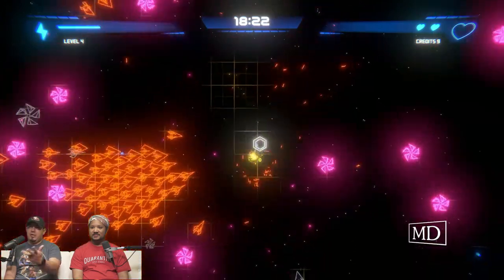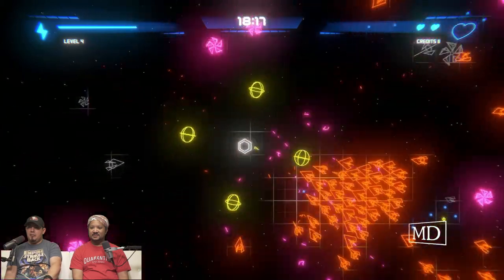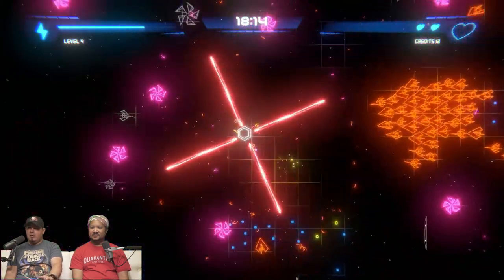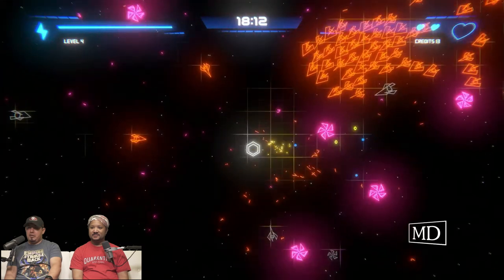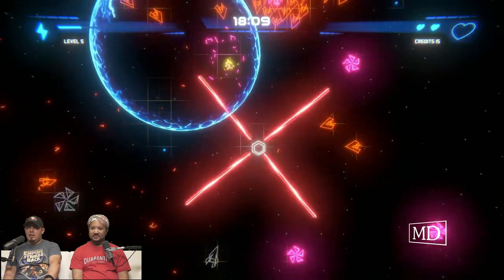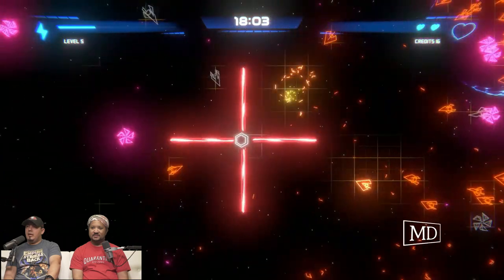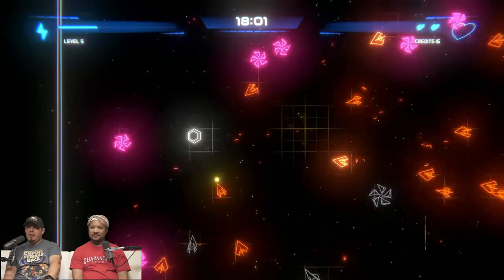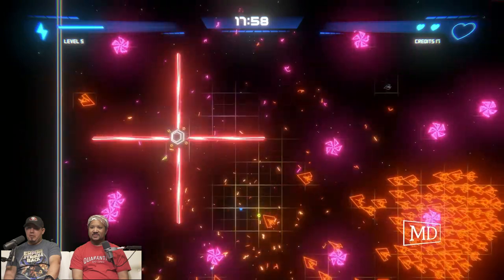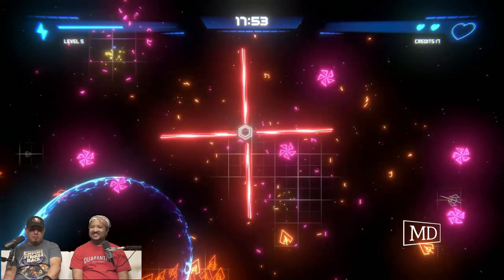At the end of each run you get coins, but the amount of coins you get are not equivalent to the progression. You get like 10 or 15 credits, and then everything in the shop costs like 400, 500 coins for a decent upgrade, or like four or five thousand coins for a ship upgrade. That's the one part that's just too much for me — the amount of coins you get at the end.